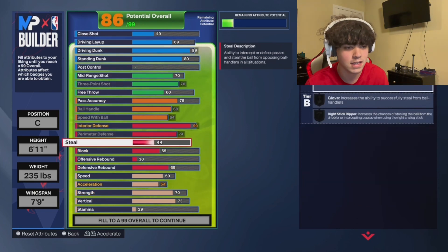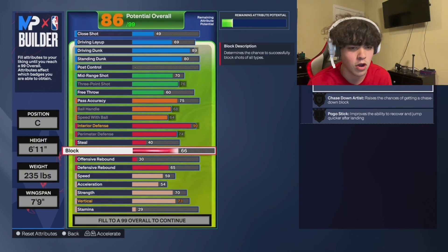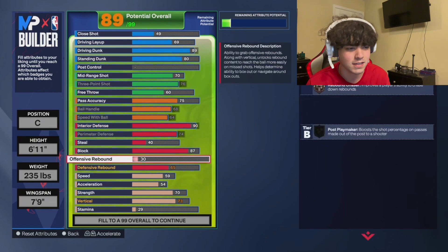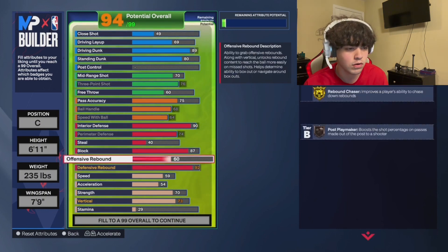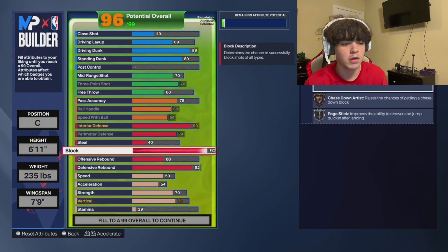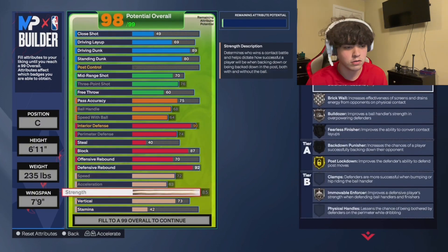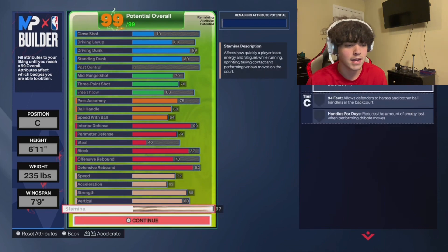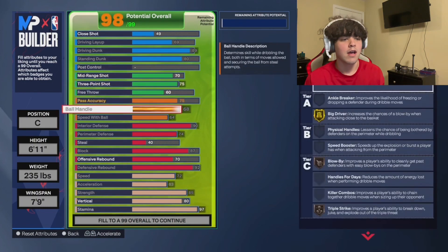Perimeter defense — max. Steel — not gonna have a steal, you don't really need a steal this year. Passing lanes are really just non-existent in this game. 87 block, 92 defensive rebounds, 70 offensive rebounds. Max speed, max acceleration, max strength, 80 vertical, and max stamina. That is the build.